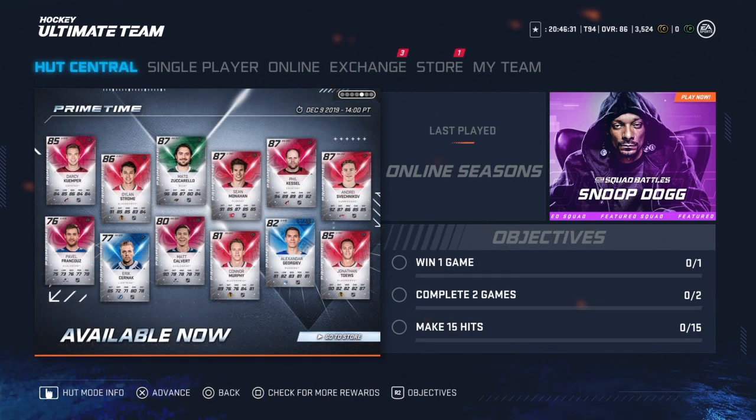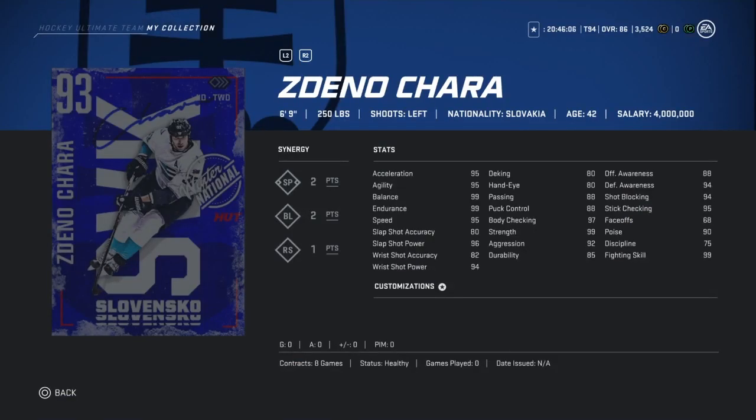There's also some prime times out, but nothing crazy unfortunately. However, that Zuccarello is probably the fastest card in the game, so if you want to get your hands on that, I suggest it. Going through all of your cards, we have the 93 Chara, which is crazy. However, unfortunately, not the best shot. The rest of the card looks sick, but the shot's not great.